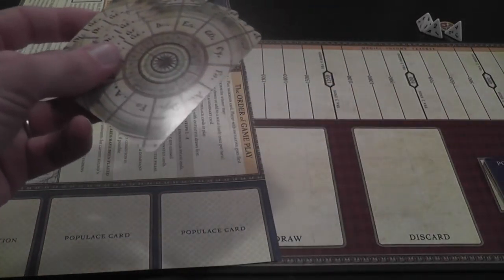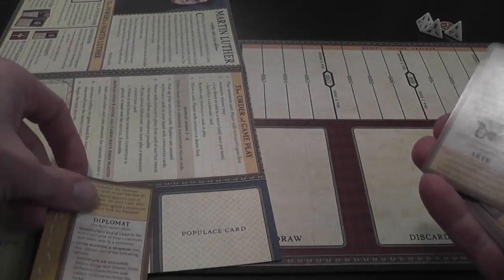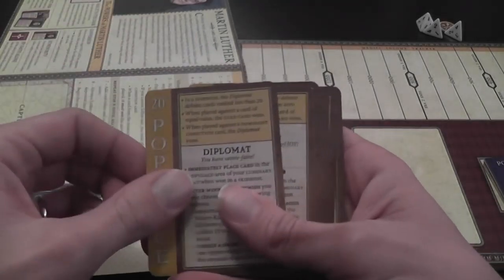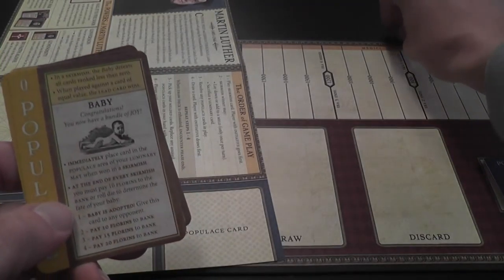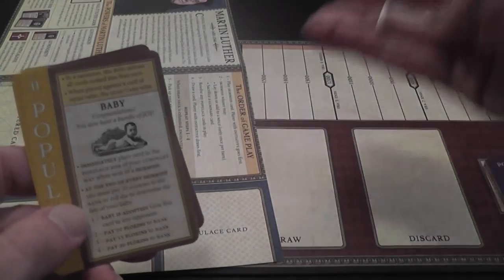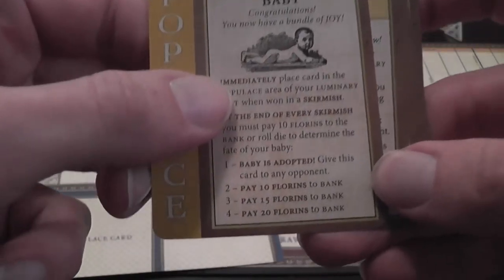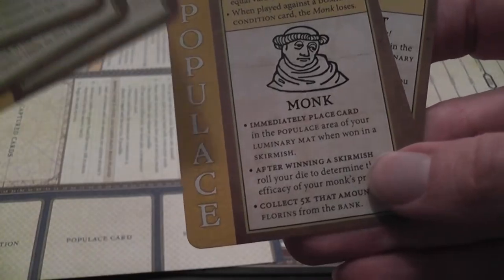During the game you may also acquire populous cards, which come out of the regular deck. When you capture them you place them on your mat — you can have up to two at a time. At the end of each combat round you follow the instructions on each populous card. Many of these cards make you roll dice — this game uses d4s, which you don't often see outside of role-playing games.